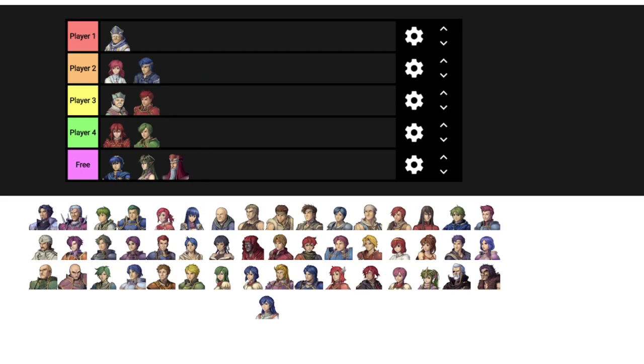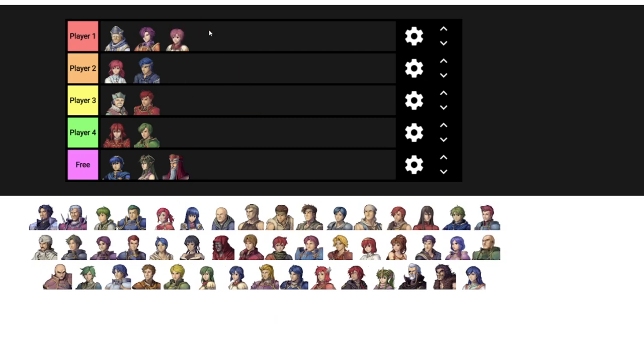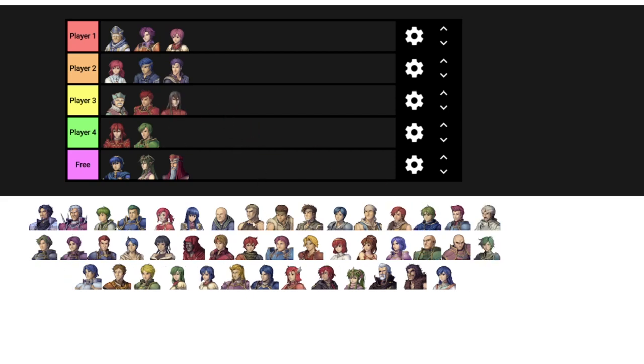Drafting is one of my favorite ways to play Fire Emblem for a few reasons. First, when you draft a Fire Emblem game, you end up using units that you wouldn't normally use. In a Shadow Dragon draft I'm playing right now, for example, I drafted Tiki, Eren, and Riss — three units I almost never use long term in Shadow Dragon, so just picking them is going to freshen up a game I've played multiple times. Additionally, I'll also have to go without some units that I usually do use. I almost always use Barst and Ogma, but this time I didn't get them.